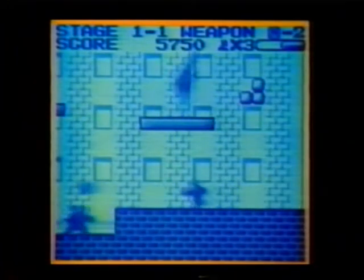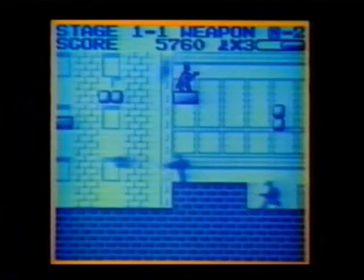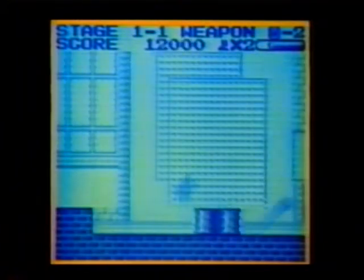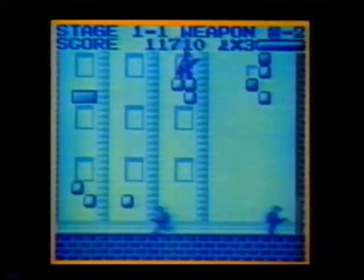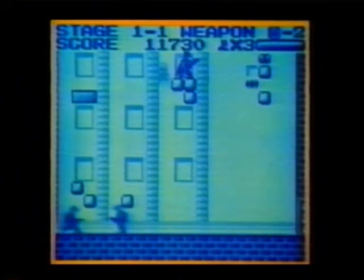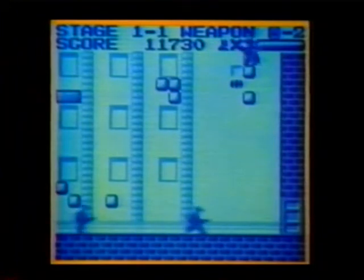You can avoid most of the action in this area by traveling on the blocks above. The wave gun shots will go through barrels and other objects. With this gun, you can destroy enemies before they can get at you. If you stay up on the blocks at the end of this stage, you can get these extra items. The bat shield can really come in handy.